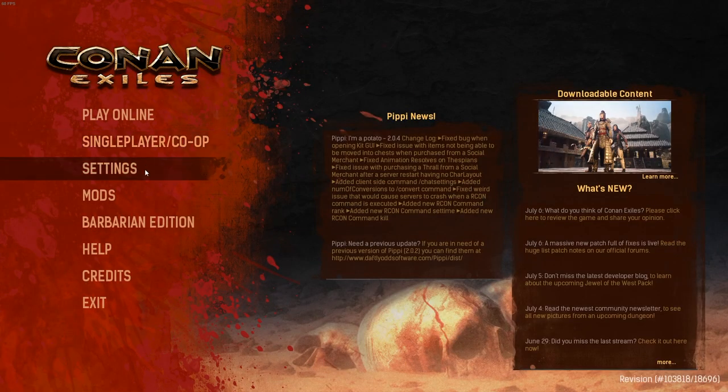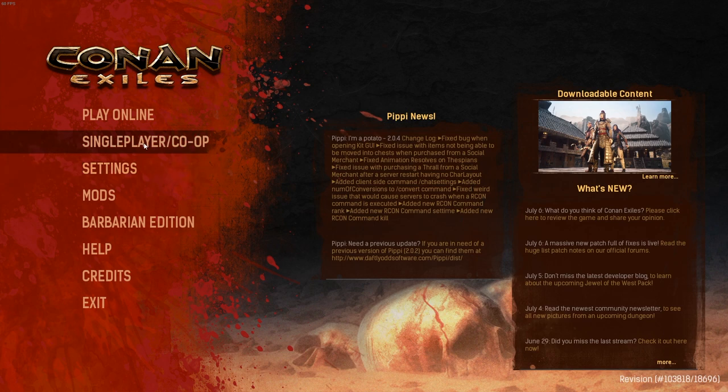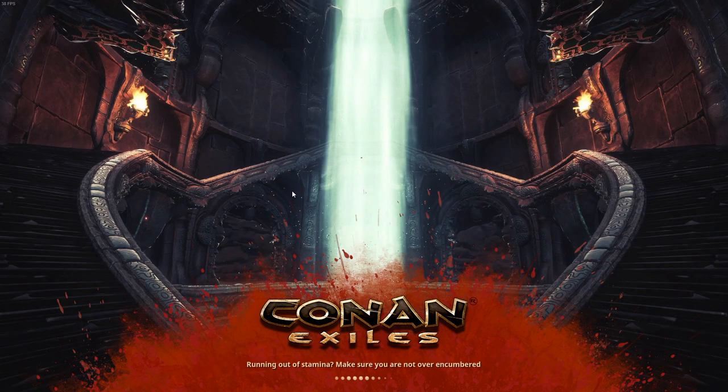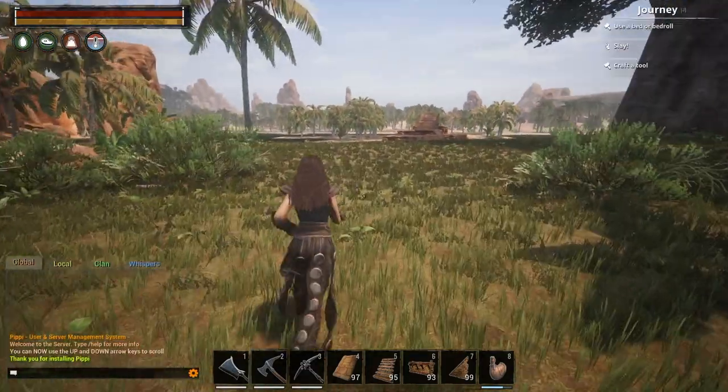Okay, I restarted the game. Let me show you the mods — I have disabled the Age of Calamitus mod, as you can see in the mod screen. Going back to single player, continuing my save — this is my single player game where I've been testing the same thing to confirm it works on the normal game without any mods, including on official servers.